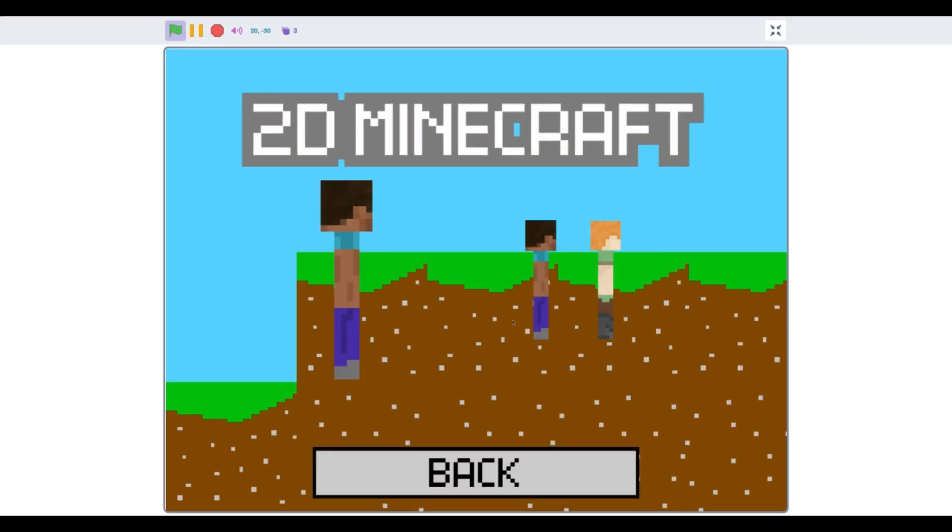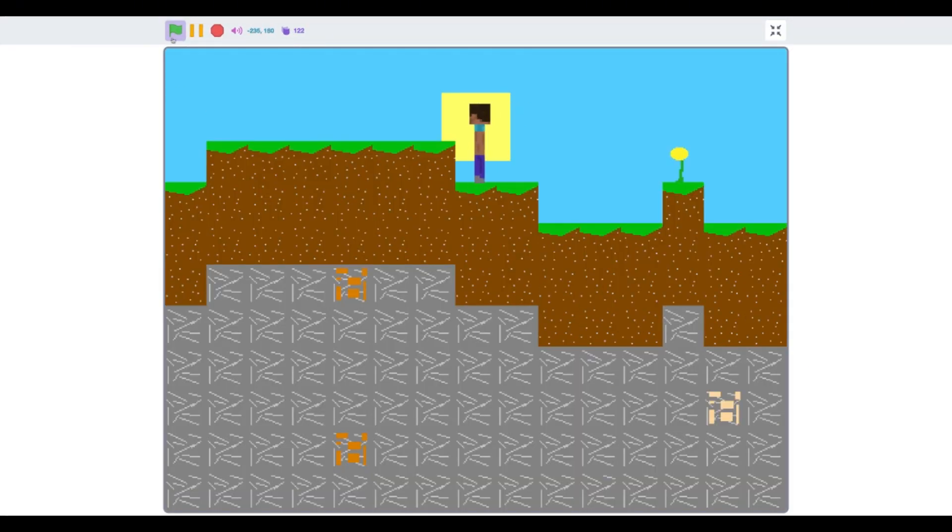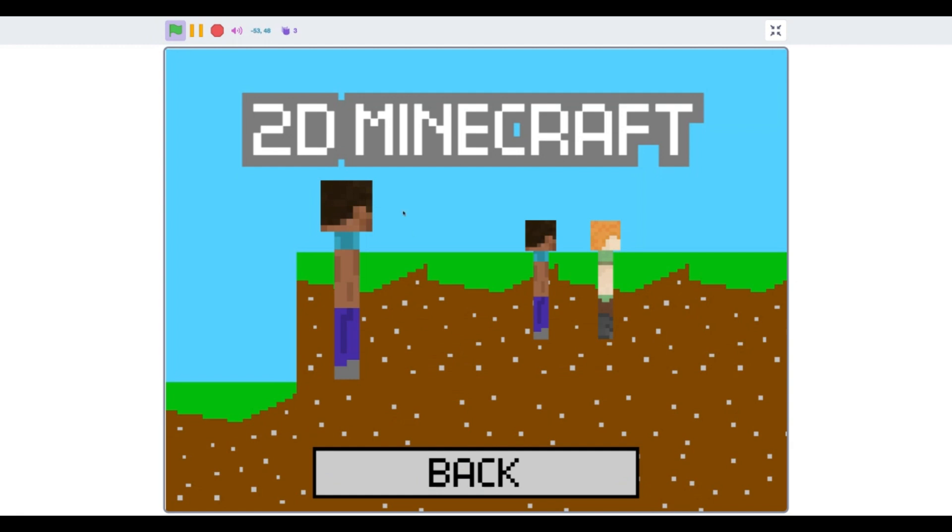And they're facing right. Now if we play and then face left, the skins are facing the correct way. And that brings us to the end of this short bug fixing episode.